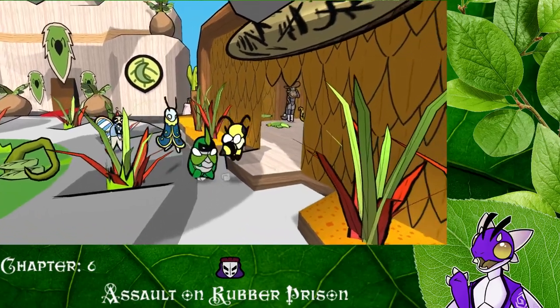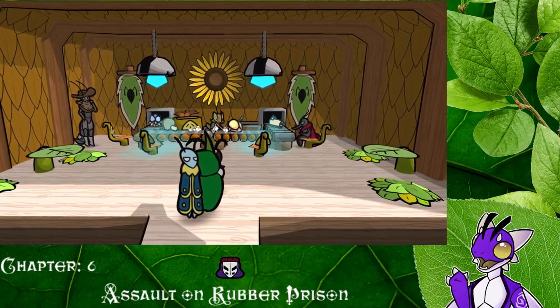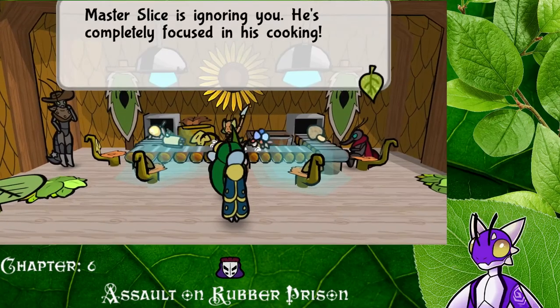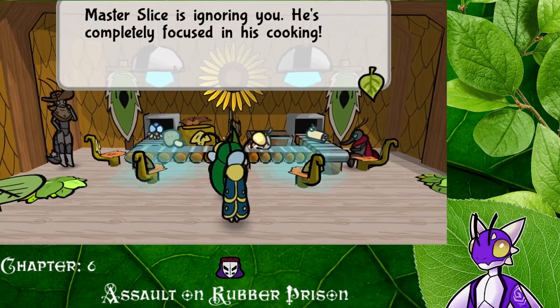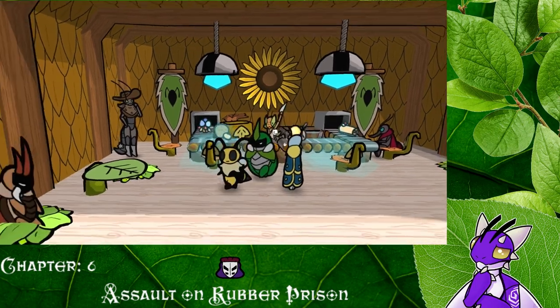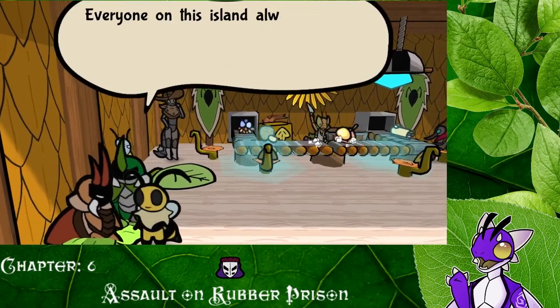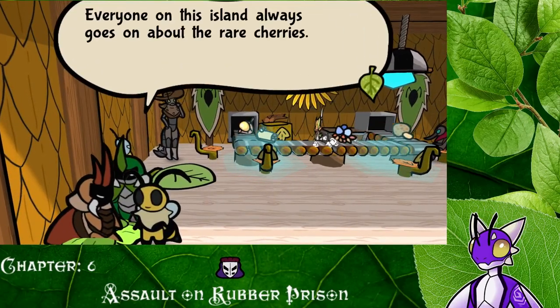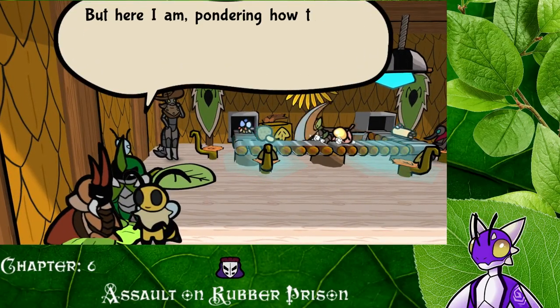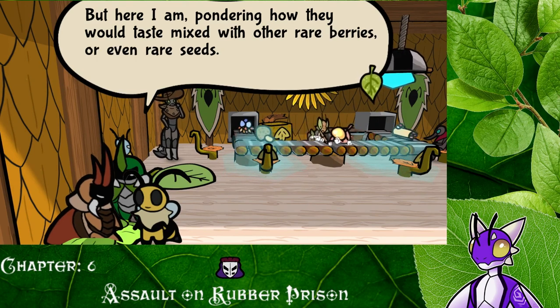Oh, it's kind of like a sushi bar. Cool. 'Master Slice is ignoring you. He's completely focused on his cooking.' Okay, well maybe he'll cook it up for us at some point. Oh hey, everyone on this island always goes about the rare cherries, but here I am pondering how they would taste mixed with other rare berries or even rare seeds. 'But maybe they can be mixed with some explosives to really blow out the flavor or blow out your enemies.' I really got to take them out of the water — blow them out of the water.